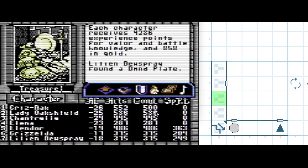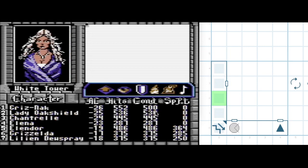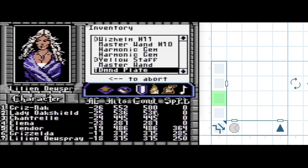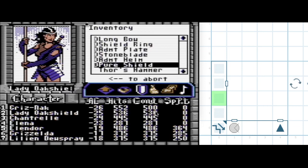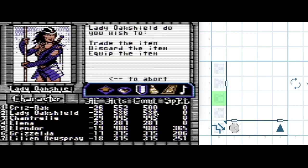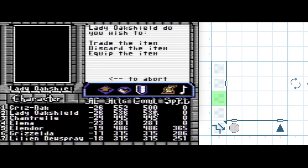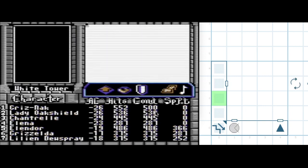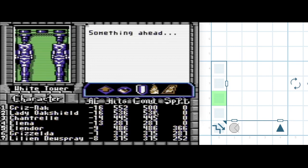A diamond plate — I wonder if that's better or worse than a titan plate. I'm thinking it's worse because when I used the titan plate I went up three points. Also, diamond plates go all the way back to Bard's Tale 1, so I bet they're not as good as the one I've never heard of before. Lady Oakshield is going to try equipping this — goes from negative twenty-five to negative twenty-six, yes, this is definitely a smaller upgrade but still an upgrade. No special squares detected there.